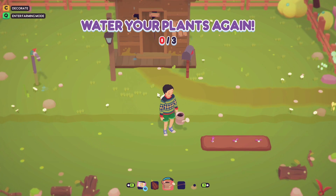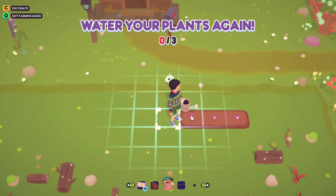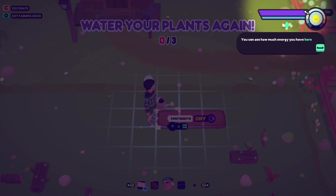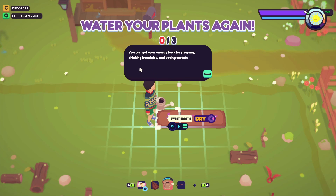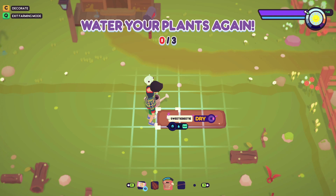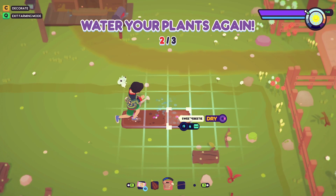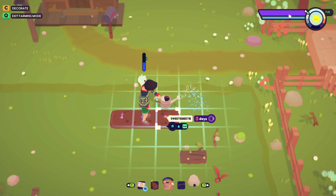Water your plants again. Press Q for farming mode. Actions like watering use up your energy — and now we've got this energy bar in the corner. You can get energy back by sleeping, drinking bean juice, and eating certain foods. We got given something that gives us energy — watering costs one energy. Hardly anything has gone down. Go explore around a bit! There's a nice farm area and a nice tree. Let's see what we can do.